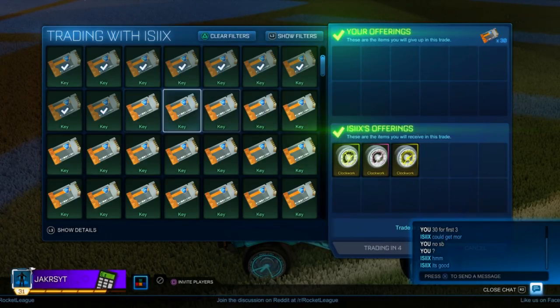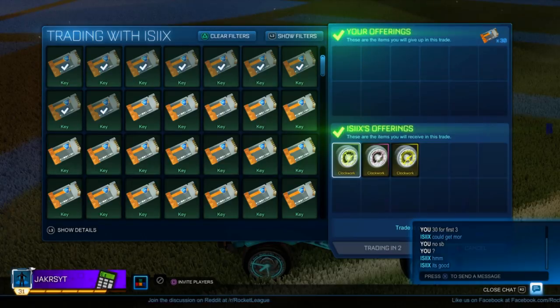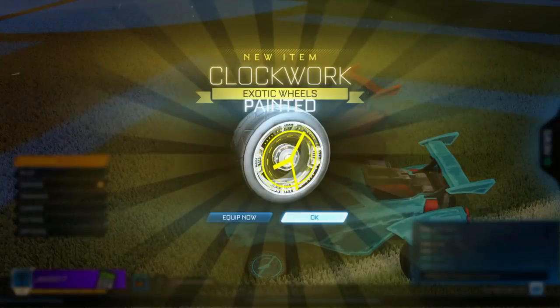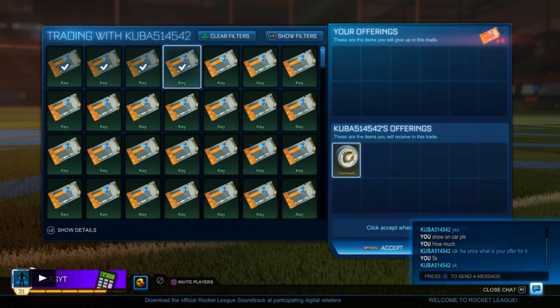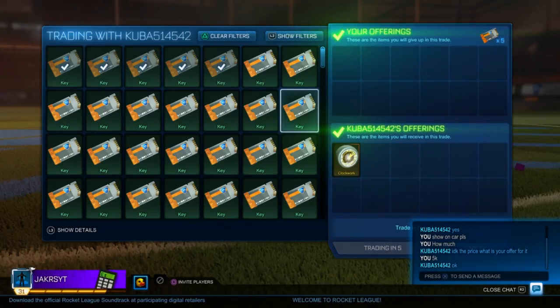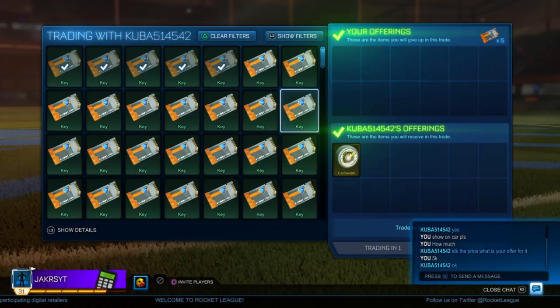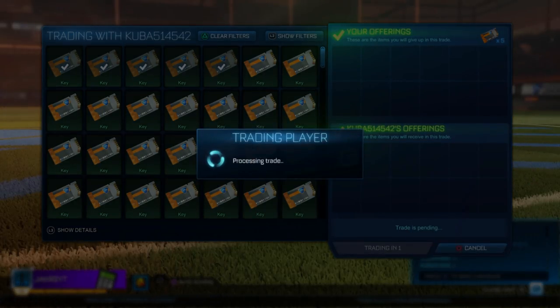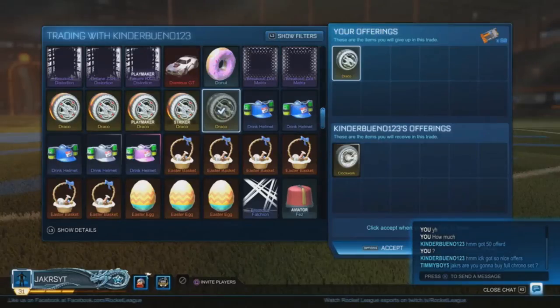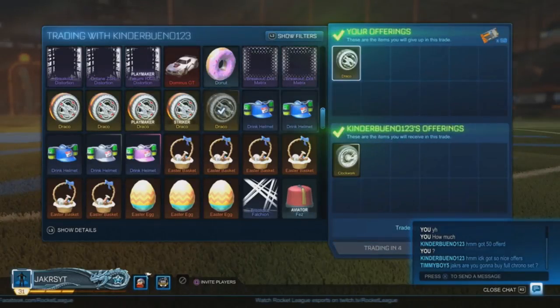I was also going to buy the sky blue from that guy, but I didn't like the way they looked and he liked them so much because they matched his car and his painted halo. I feel like I did very well buying the burnt sienna because I got them for just five keys, and they honestly look really golden — a good buy for just two keys more than the original.